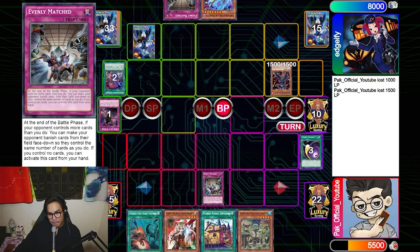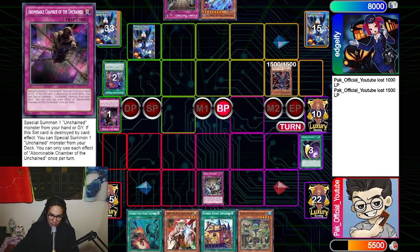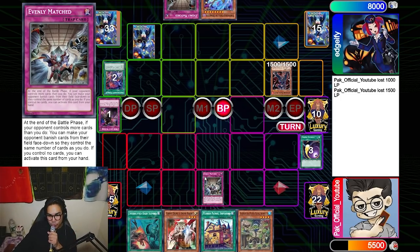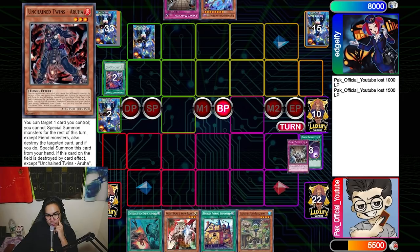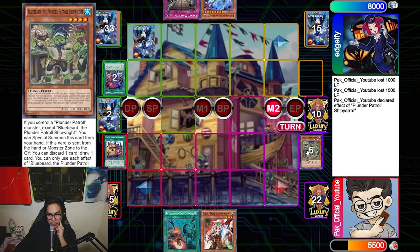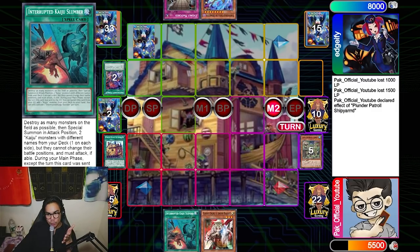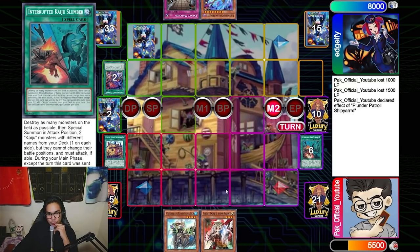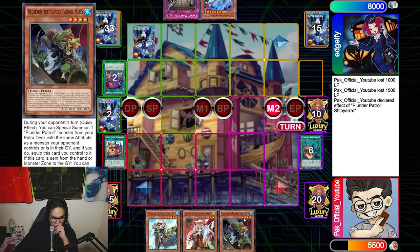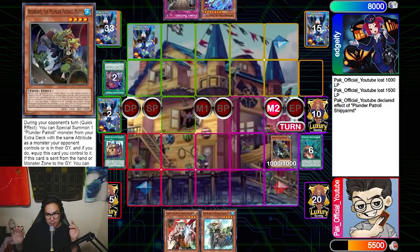He normal summons Arua and attacks for 1500, then passes and sets Abomination Chamber. I draw into Interrupted Kaiju Slumber but don't want to use it because Arua floats. I activate Evenly Match on him — if I used Slumber I couldn't Evenly Match. I really wanted him to keep a monster so I'd have a card for Blackbeard's effect. After Evenly Match, I activate Shipyard and discard Bluebeard for cost — Bluebeard gets me a draw, I get a search off Shipyard, then Bluebeard discards Slumber and Slumber gets me a search the following turn.